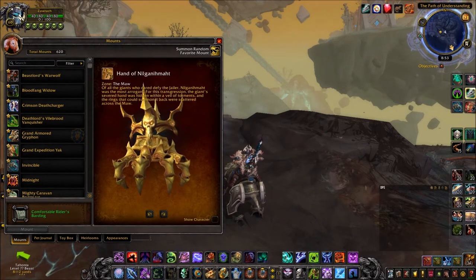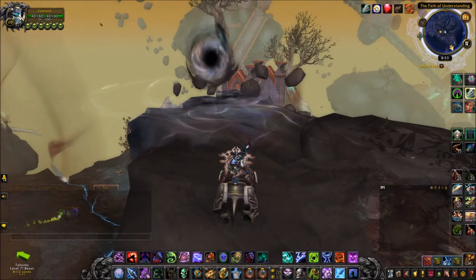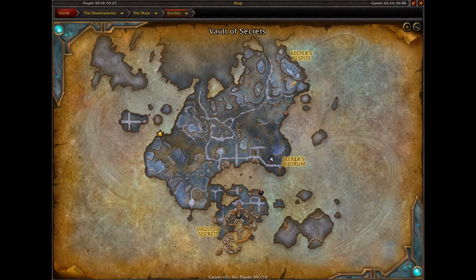I will have links to the other four rings in the description box down below. To start this, you're going to need to find one of these — a Rift Portal inside of Korthia.